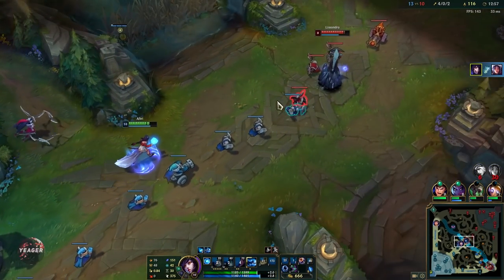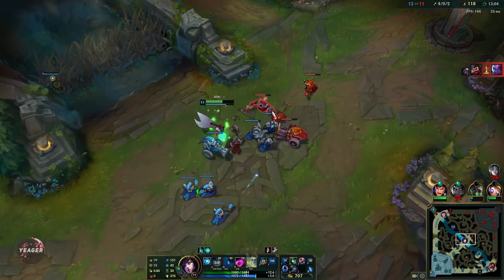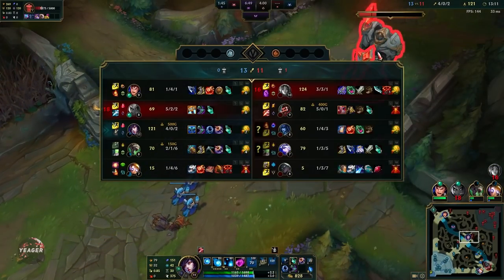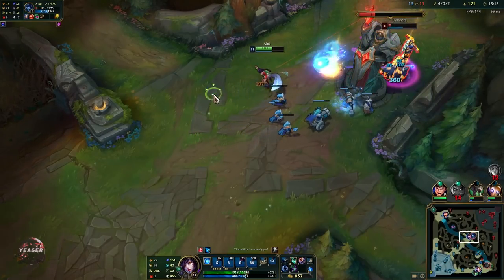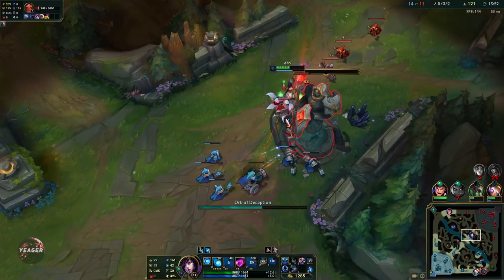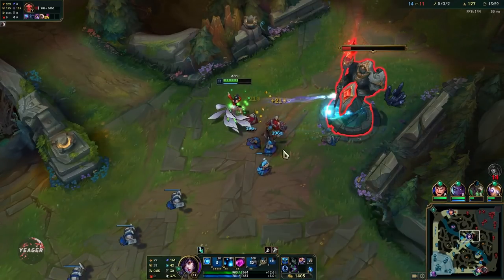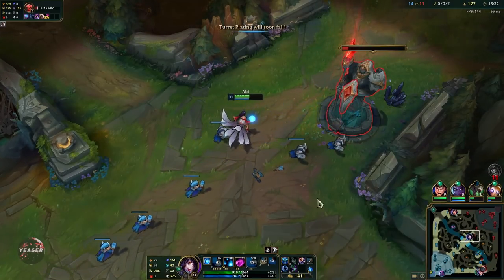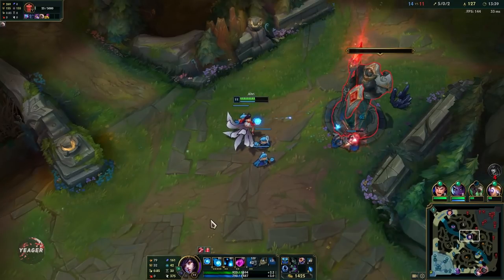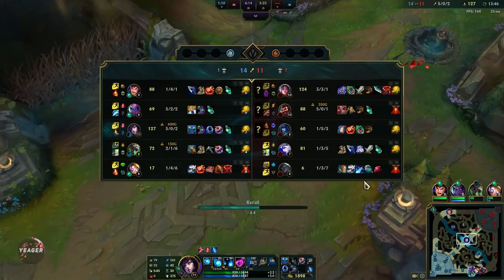Even though Irelia has damage reduction on her W, it does not work against true damage. She might be able to reduce the damage from your other abilities, but it does not work on your Q's returning part. As you can see, if you hit one E that's usually a kill — especially if you have the ultimate and Everfrost, because they're going to be CC'd for such a long time. Just keep pushing for towers, take down objectives, and you can also focus down the bot lane if you have to. Slowly build that gold lead, get your items, and just one-shot people to close out the game.